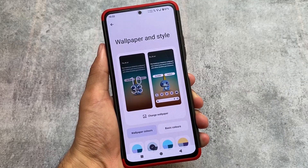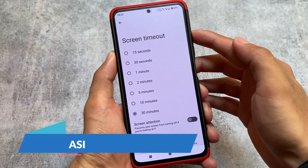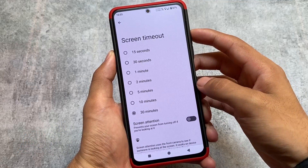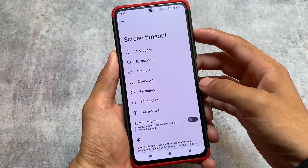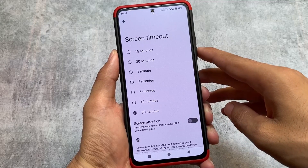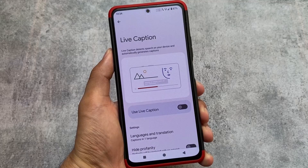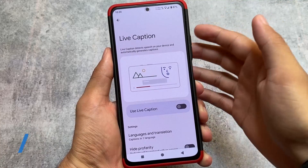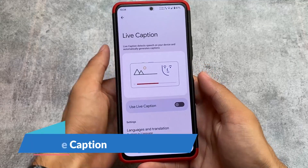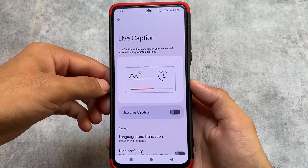Moving on to Screen Timeout, the Screen Attention feature is also present — powered by Android System Intelligence. You have to grant the Camera permission to Android System Intelligence to use Screen Attention. If you don't want to use it, you can simply skip it. You also have the option to install or uninstall Android System Intelligence on the device.